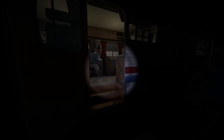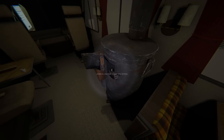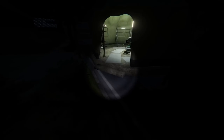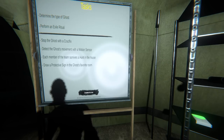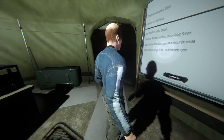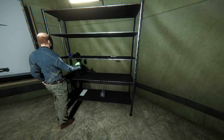Okay so this one has rituals - the ghost has a favorite item and if we get that favorite item we're supposed to bring it... dude your head is inside it, you gotta crouch. The objectives are: determine the type of ghost, perform the exile ritual, stop the ghost with the crucifix, detect ghost movement with the motion sensor, survive a hunt inside the house, and draw a protective sign in the ghost's favorite room. The ghost has a favorite room and a favorite object - if we grab the object and throw it in the furnace, it probably pisses them off.